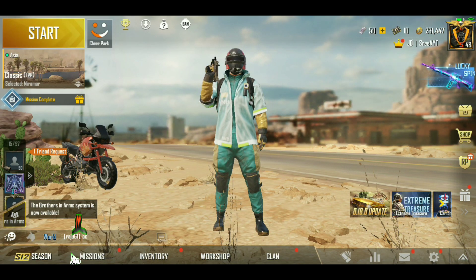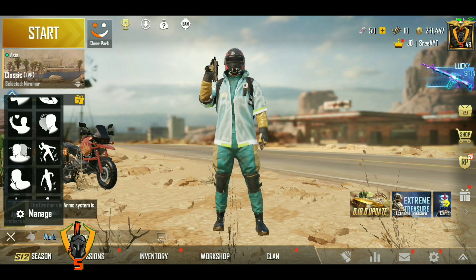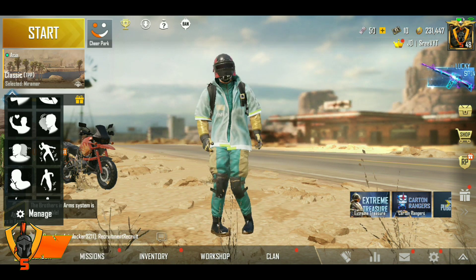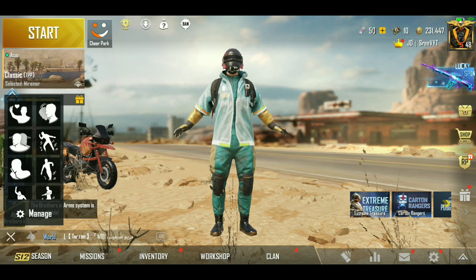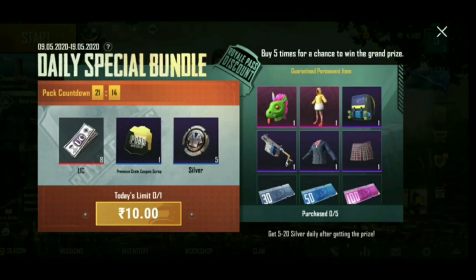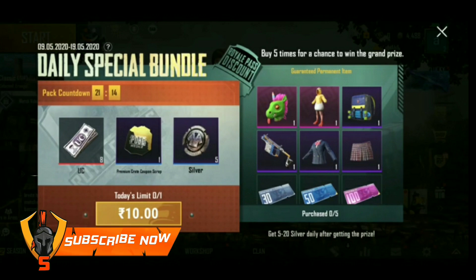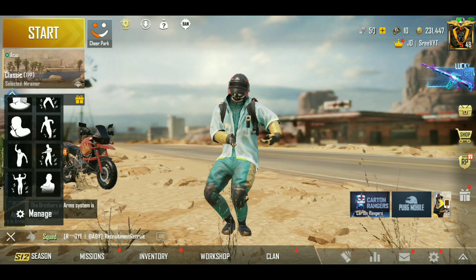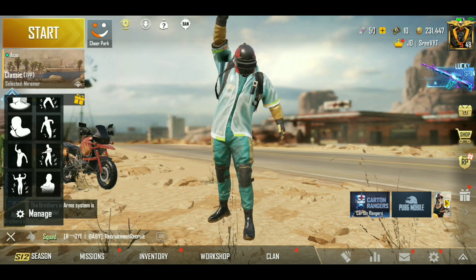So guys, this is a VPN trick and these offers don't pop up frequently on the game, but now we have the offer since it's Season 13. If you're just logging into PUBG Mobile you will be seeing this pop-up that you see right here on the screen. If you are using from India, you'll be getting 8 UC for 10 rupees along with scrap coupons and some coins, but if you use this VPN trick you will be getting 50 UC for just 10 rupees.